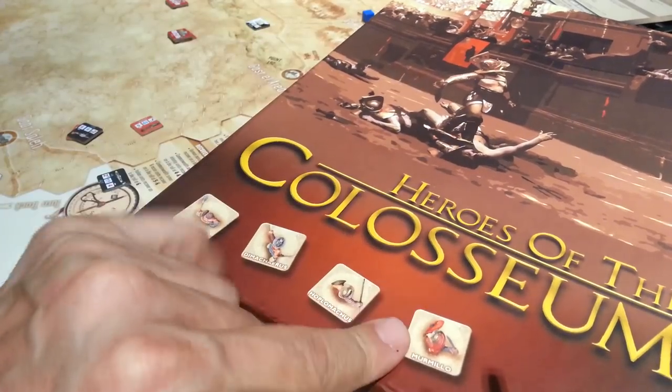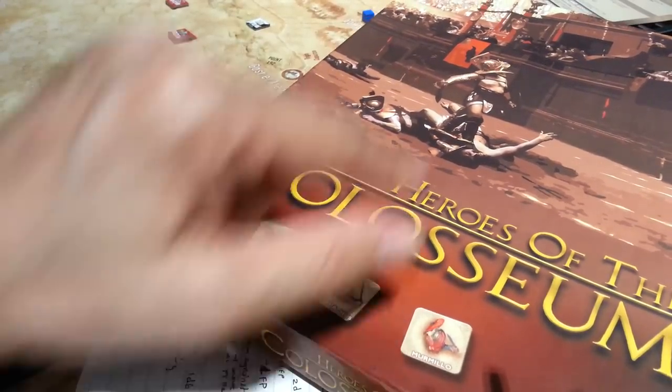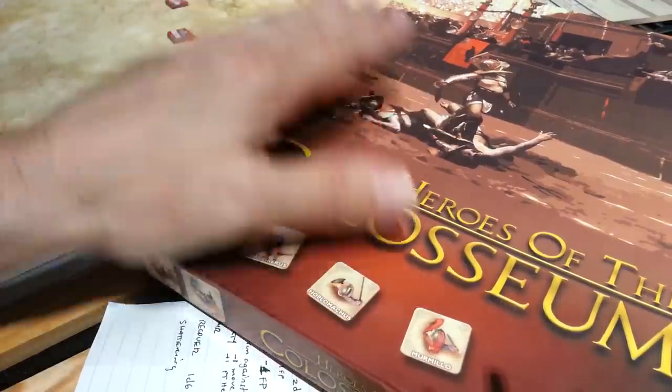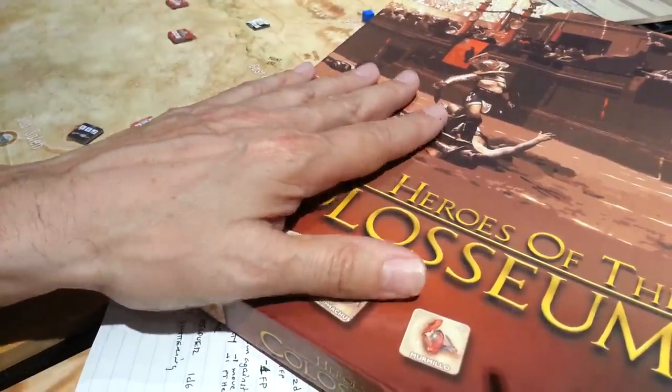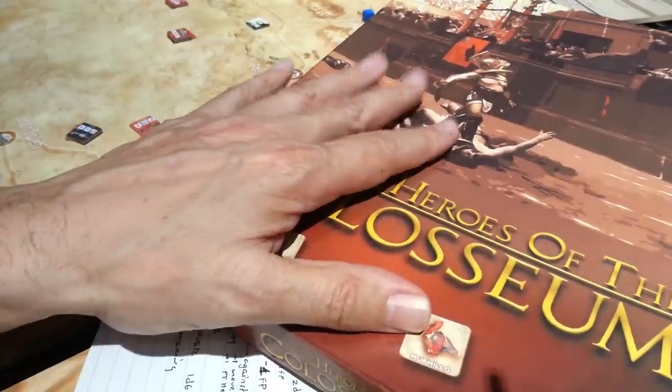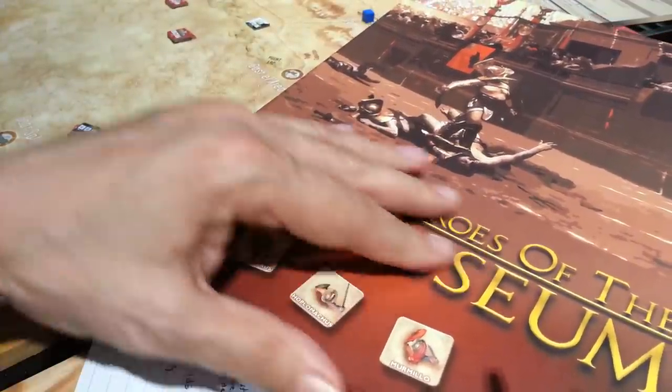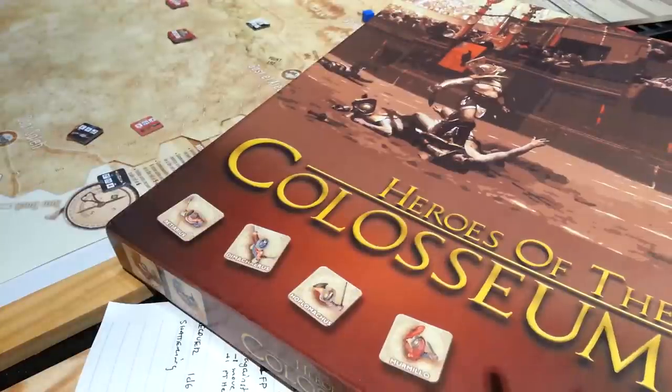You could place minis in place of the counters and track the damage on the charts on the side — that would add a three-dimensional aspect to the game. I'm sure you can pick up minis and paint them as you wish, which would be pretty cool.